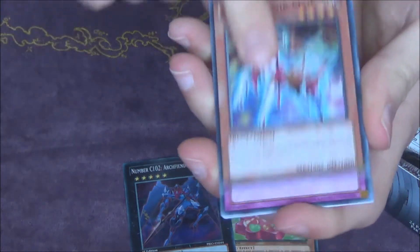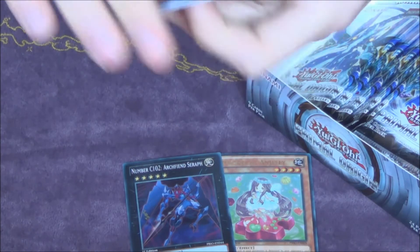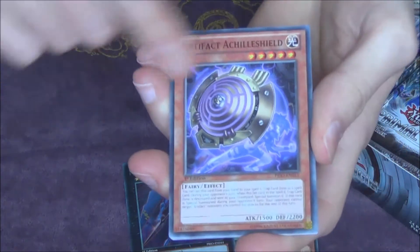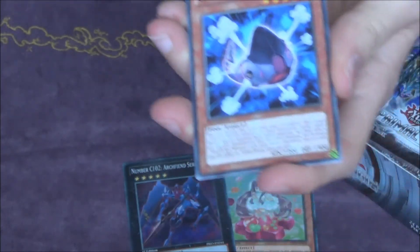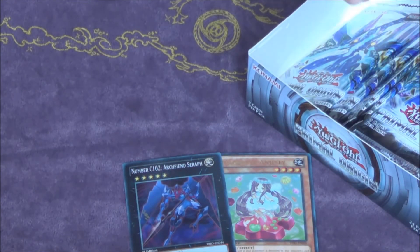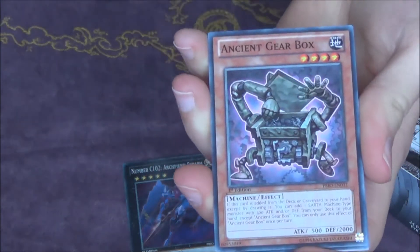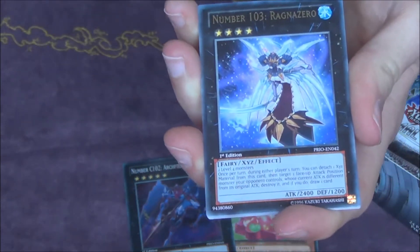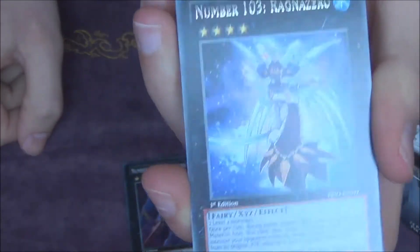Another artifact, another Sylvan. Snapdressin' — damn — Snapdressin'... alright. Another Sylvan, another artifact, and another artifact. Hazy Flame Hydra — let's separate the Hydras. Ghost Trick Parade, Ancient Gearbox, Galaxy Charity, Ragnar Zero — awesome. This could've easily been a secret rare, I think. Really good card.